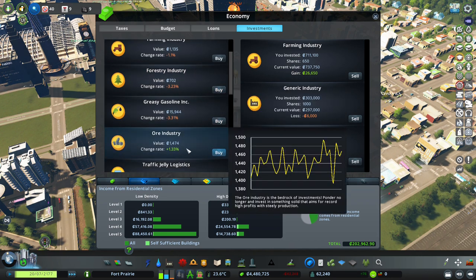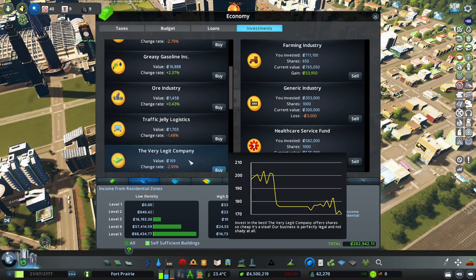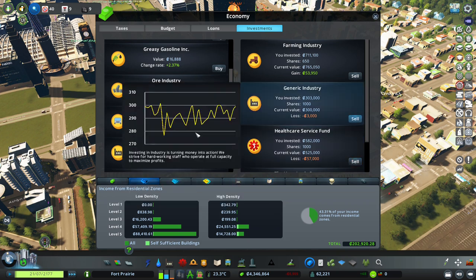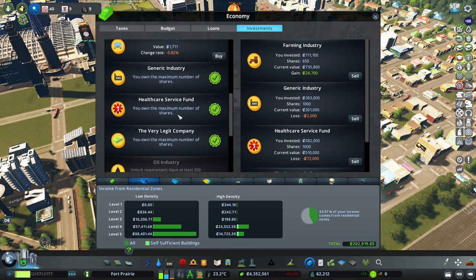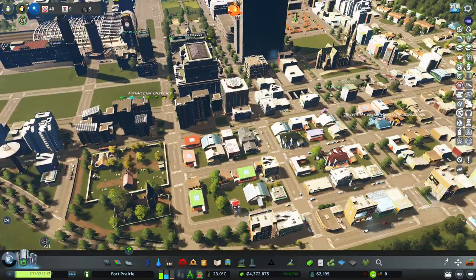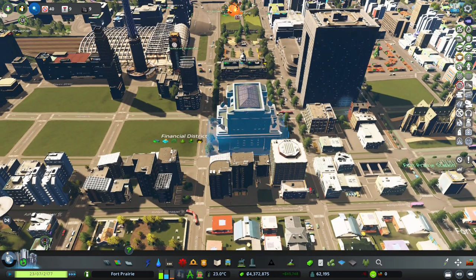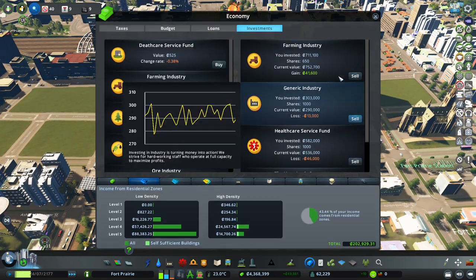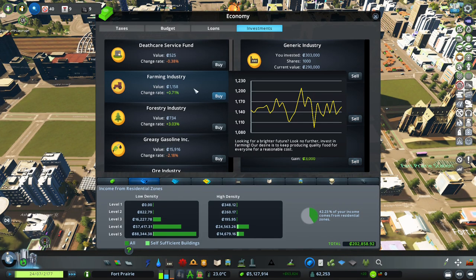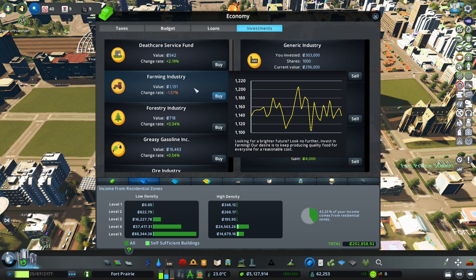The ore industry is doing pretty good. Now might be the time to buy into the very legit company - looks like the only way forward is up on that one. We have an industry option I want to get going, but I don't want to take away any industry demand. Let's sell the ore at 41,000 - that's pretty good. We could have waited a little further but oh look, it just dropped. Good sale.